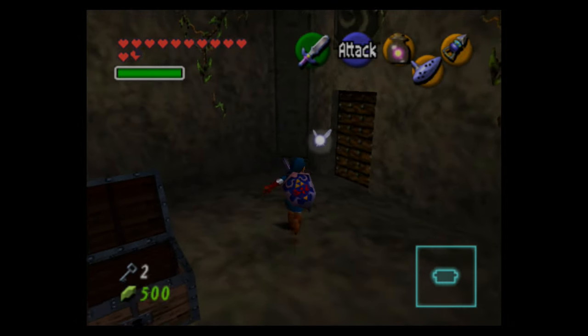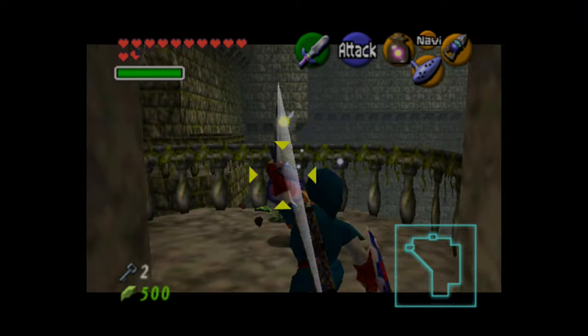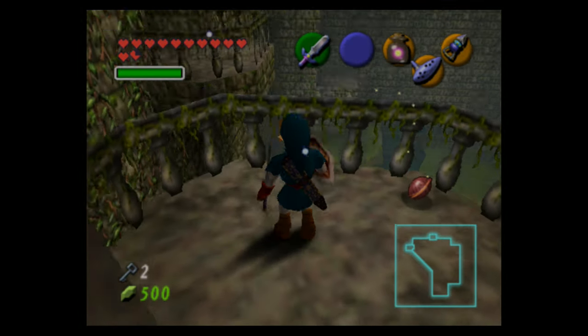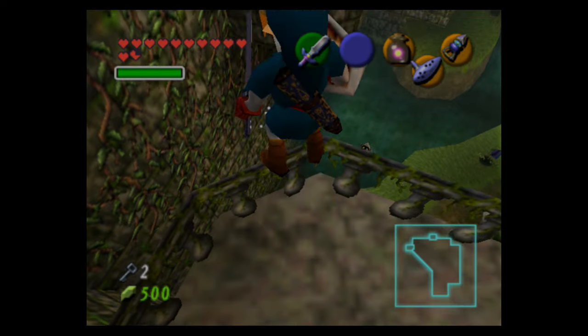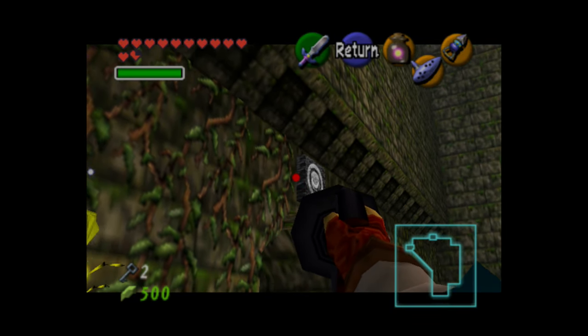Killing that bubble opened up this chest, and we get the dungeon map — pretty useful in this dungeon actually, because the layout and the way they want you to finish the dungeon is pretty confusing.